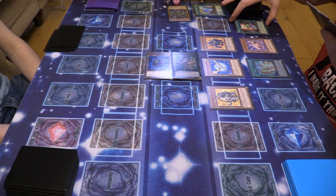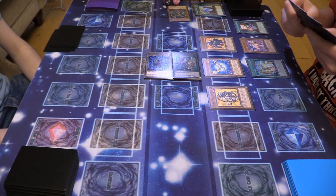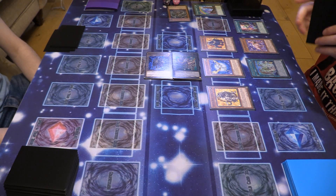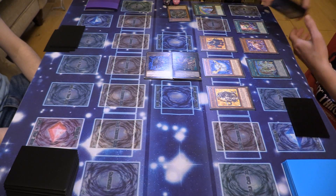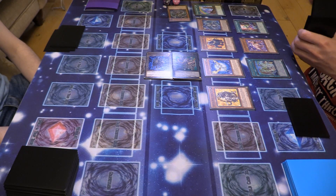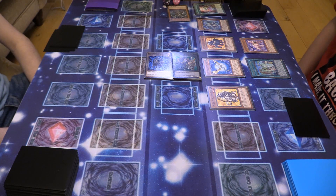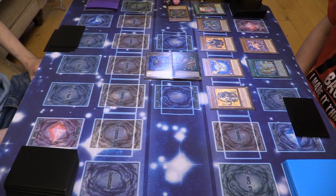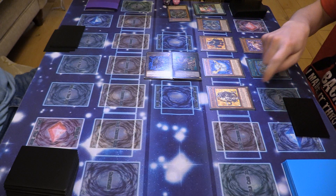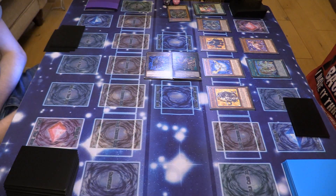I'm going to activate Awakening of the Crystal Ultimates. I'm going to reveal Rainbow Dragon in my hand, then special summon Crystal Beast monsters from my hand, deck, graveyard, or spell trap card zone. I will special summon Crystal Beast Rainbow Dragon. I'm going to go into battle phase. I think this kills you. Does it? It's 3,000... yeah. At each 500 life points — oh man. Good game. Good game.